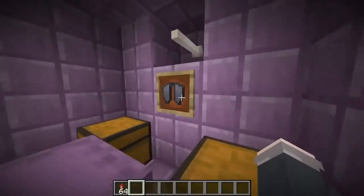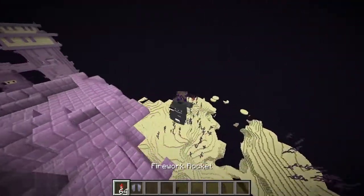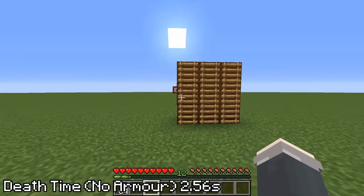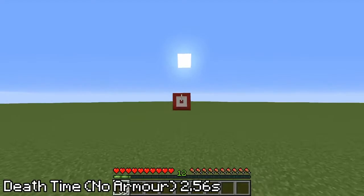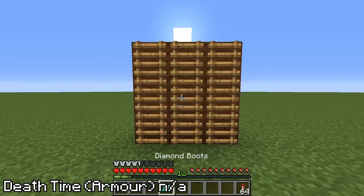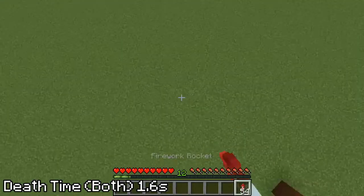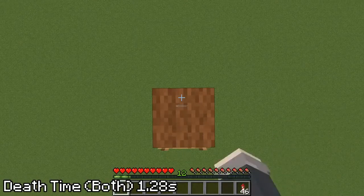Found in the End, the elytra is one of my favorite items in the game, enabling the user to soar around in the sky. But if you aren't careful, you could die by hitting something too hard. No matter how far and how fast I went, I never could reliably die that way. My best attempt was a strange double hit thing which did kill me in 2.56 seconds, but was absolutely useless with armor on. A more recreatable method — flying into the sky and plummeting back down — only took 1.6 seconds with and without armor, and starting on a ledge only took 1.28.